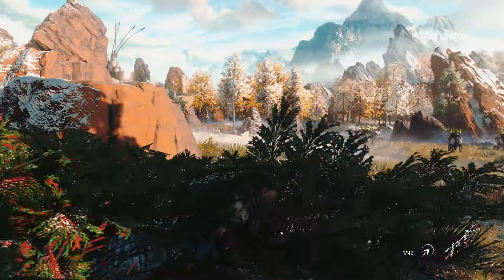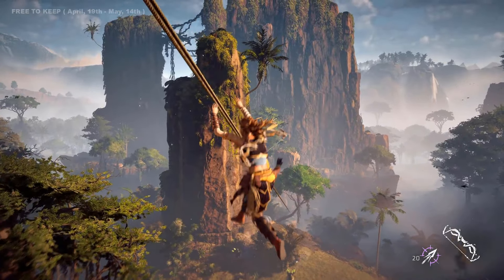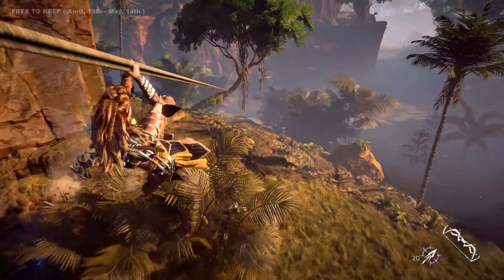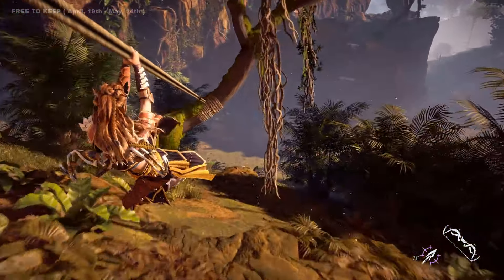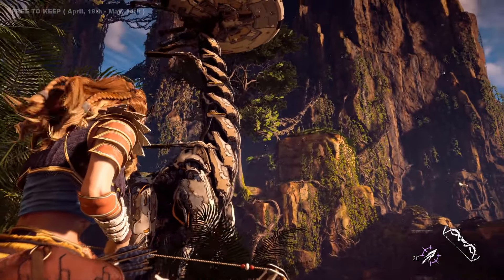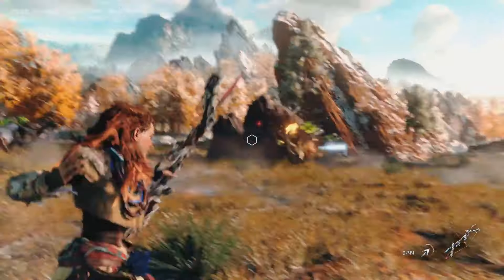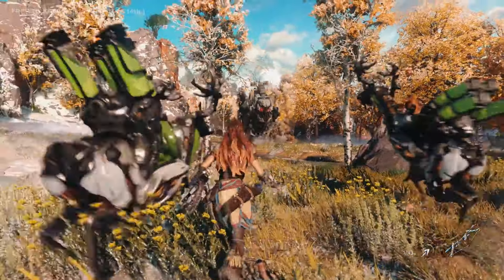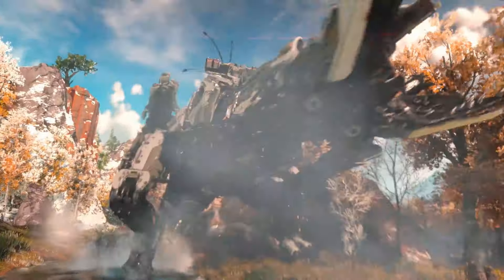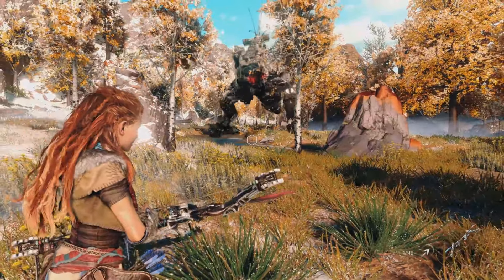Horizon Zero Dawn is an open-world action game played from a third-person view. Players take control of a hunter who ventures through a post-apocalyptic landscape ruled by robotic creatures and must survive and defend herself against them, eliminating enemies and looting their remains for useful resources. The world is huge and story-driven, and the graphics are beautiful, making this one of the best open-world games of all time.